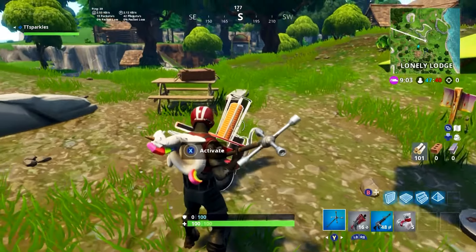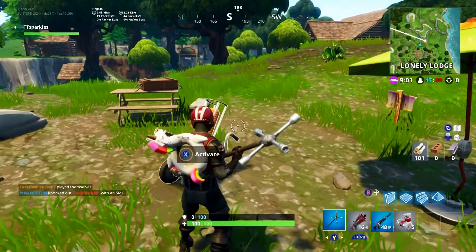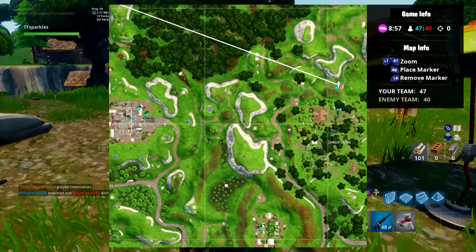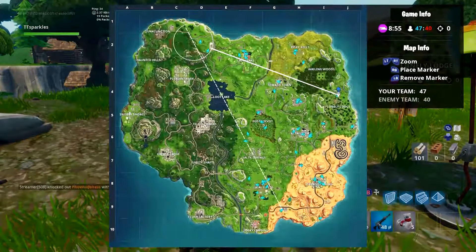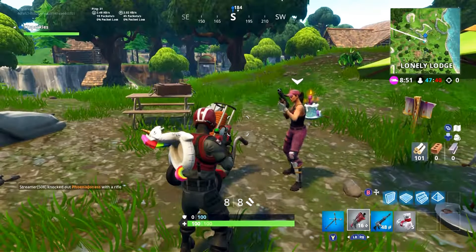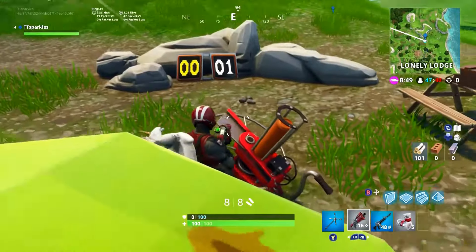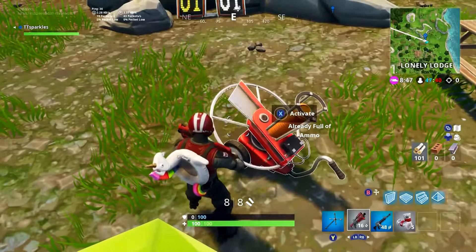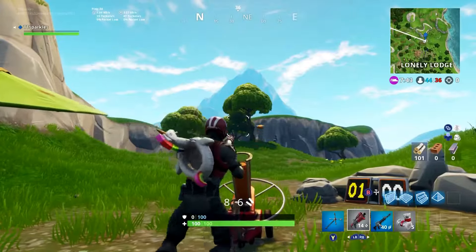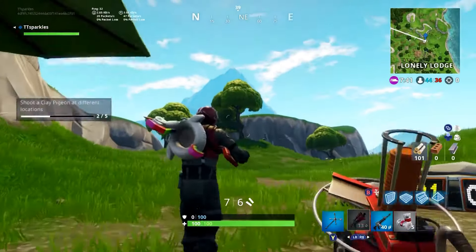The third out of five is going to be at Lonely Lodge. In this area of the map there's a hill, and if you put your marker kind of below the hill you will be able to find this on the ground. All you need to do is line up your shot and make sure you can hit whatever comes out of the leaf blower. That's the challenge.